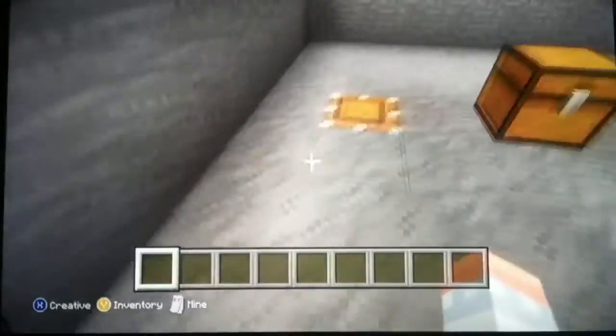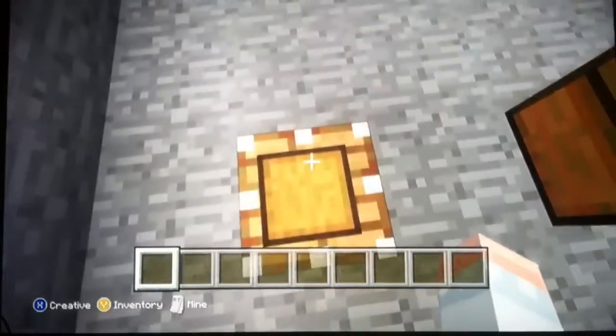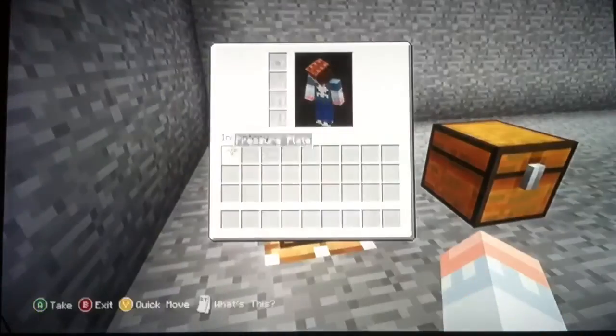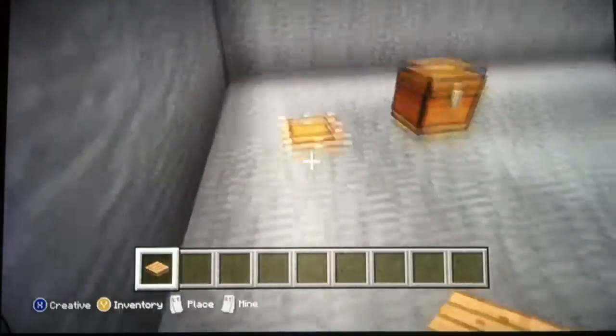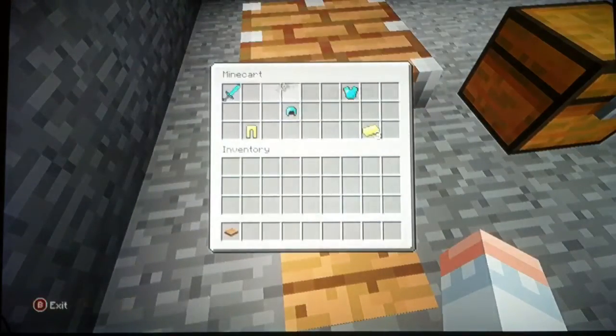Hi guys, today I have a really cool glitch for you. It's a locked chest you can't open, but when you put a pressure plate next to it, it will open and you can get the stuff inside.